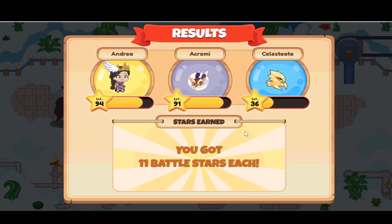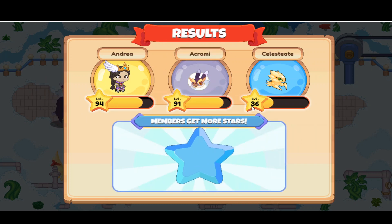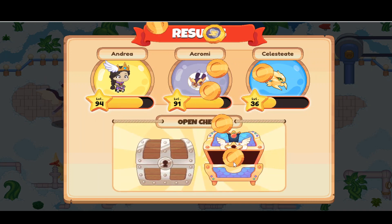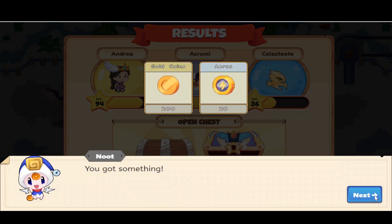We're going to get 11 battle stars. So what we want to do is bring the Solar State to level 37, and then we could evolve her. Oh my god, we just got a wand here — I just got a wand!